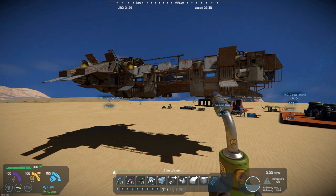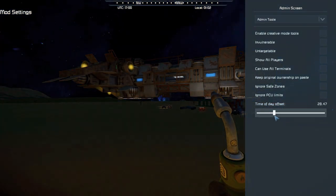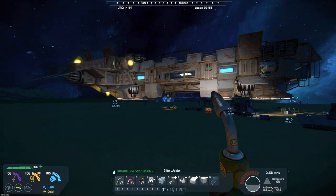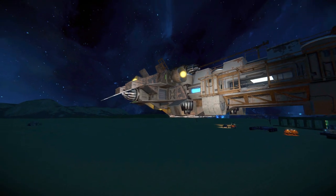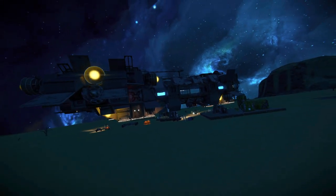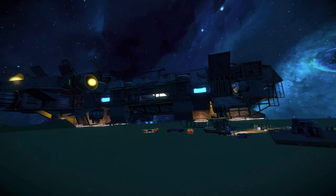Let's turn it to night and get some darkness in here so you can kind of see the engines. Let's turn my lights off. There you go — you can kind of see all the colors and the engines and everything on it.